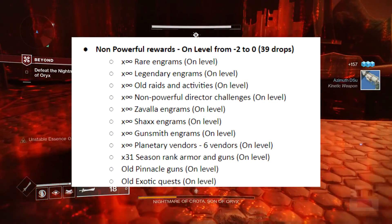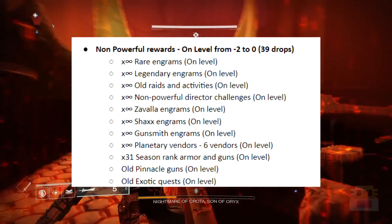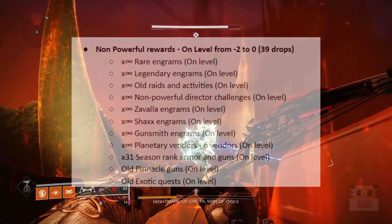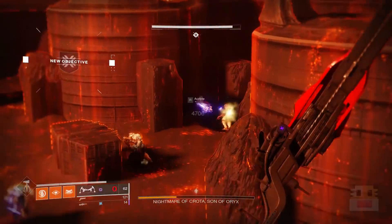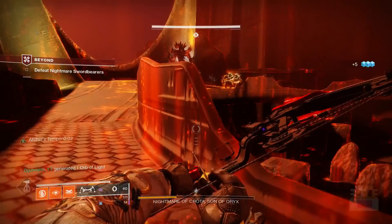The non-powerful rewards shown on screen are not all of them — there are a lot more from previous DLCs and activities I couldn't possibly track. These are just the common ones you'd be curious about. As mentioned with equalizing and power spikes, you want to use these on-level rewards to equalize your gear. Now let's talk about the powerful drops.